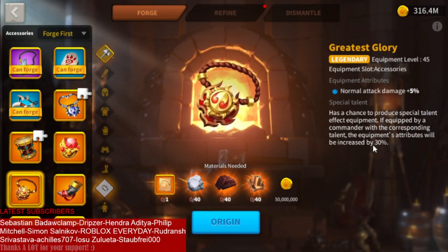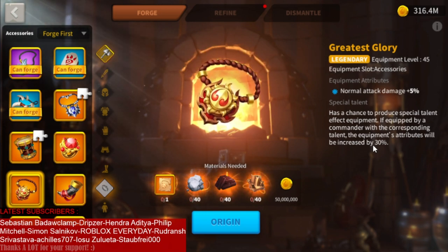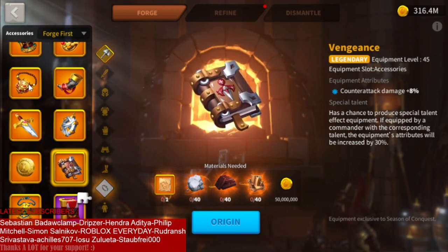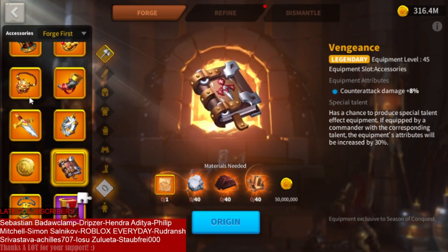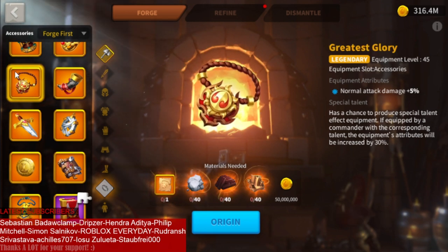After that we have Greatest Glory — simply normal attack damage 5%. I don't like this much. I think Vengeance is a lot better than Greatest Glory. If you do the math, you will see that if 2 or more people are attacking you on the open field — and it happens a lot — Vengeance becomes mathematically a lot stronger than Greatest Glory. And if 3 or 4 people are swarming you, then Vengeance is way, way better. So Greatest Glory is definitely not my favorite.